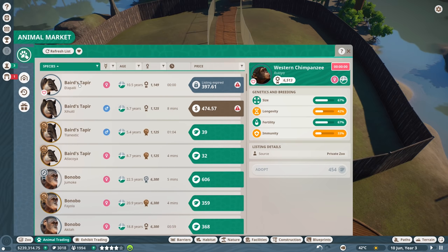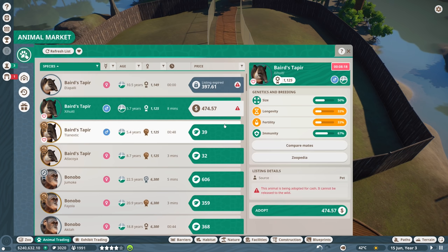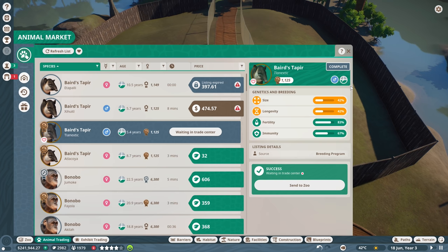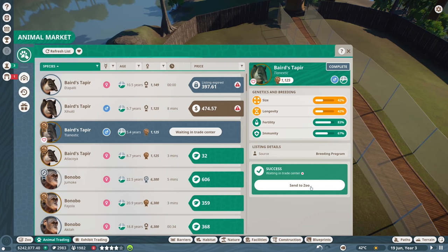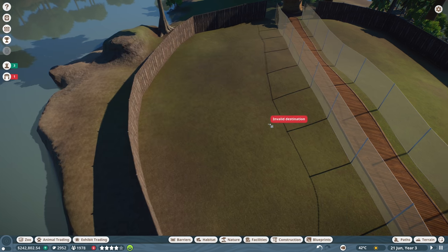Let's go to the top - might want to get the tapirs, seems like a pretty good critter to put over here. I don't think we have those yet. This one expires in like 45 seconds, so let's adopt them with some conservation credits. Let's do another one - so we have a male, let's get a female. So we have a male and female, that's going to be great. Let's send those to the zoo.